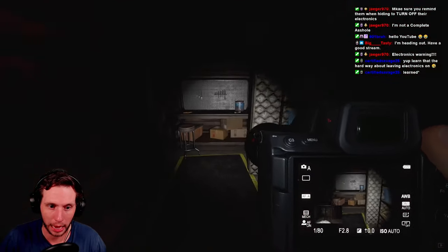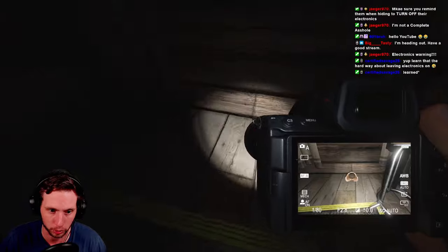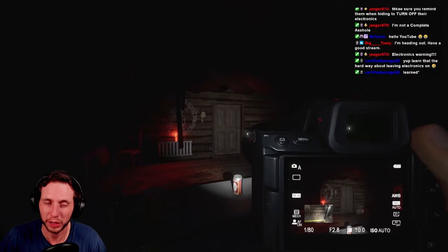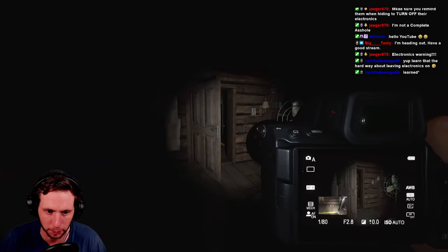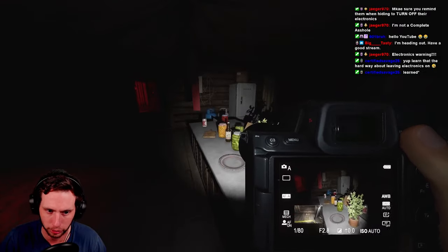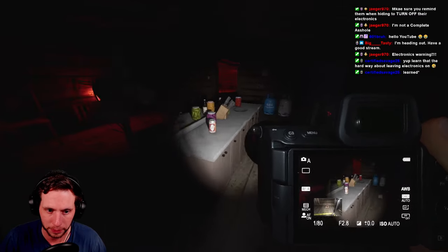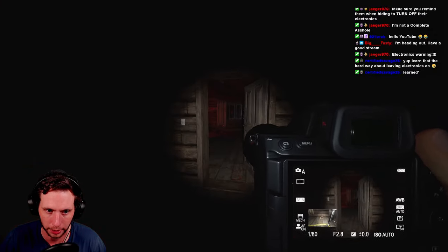You have a hiding spot right here next to this mattress. As far as other hiding spots go, there's really not too many. Since we're in the kitchen, this countertop or kitchen island is where I like to loop the ghost. If you've seen any of my streams or videos on this map, this is where I normally bring the ghost, loop them around, and try to get the heck out of here.